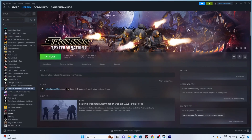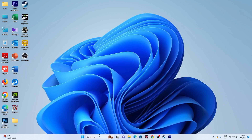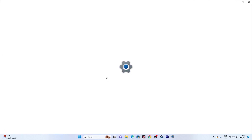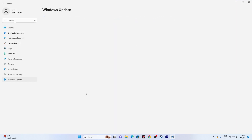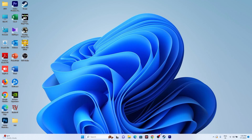The next step is to update Windows. Go to Settings > Windows Update and check for updates. If any updates are available, install them and then try launching the game.